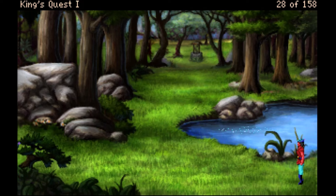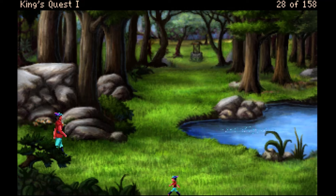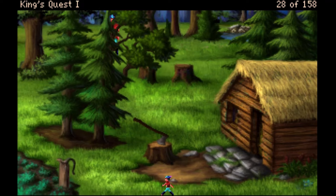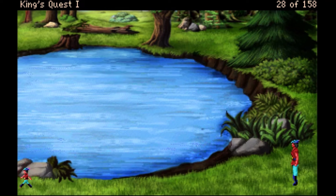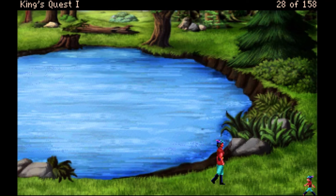I started this playthrough just by walking around in a big circle and nothing new is here. Let's go down. There's the woodcutter's cottage and his wife is starting to weaken — we helped them out. Oh wait, I have stew now! Maybe I can give the stew to them.